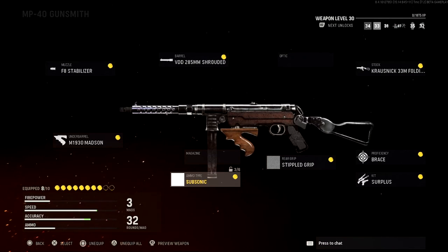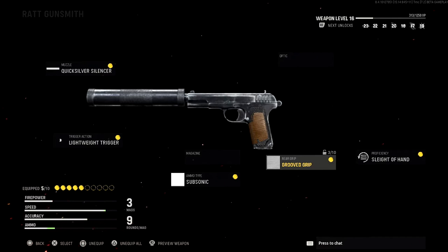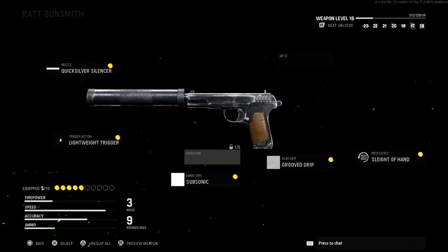Now let's get into the Rat pistol — this thing is ridiculous. It doesn't have a fire cap limit, so it shoots as fast as you can pull the trigger. If you have a good trigger finger, this gun is really good. For the muzzle we have the Quicksilver Silencer — it makes the gun feel great and keeps you silent on the map. Next is the Lightweight Trigger, which makes you shoot even faster. We have Subsonic ammo so you're invisible on the minimap, Grooved Grip for the rear grip for added mobility, and Sleight of Hand for proficiency so you can reload faster — because the faster you shoot, the quicker you burn through the clip.